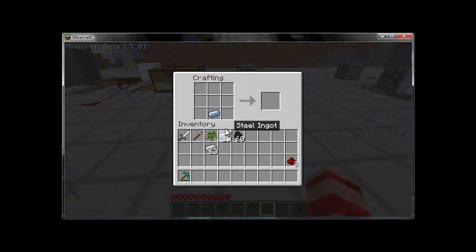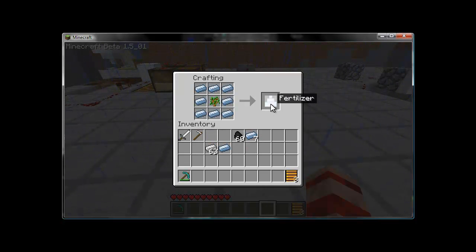Take one steel ingot and one piece of redstone, and you receive a conveyor belt block. Make a hollow circle on the crafting table and place the sapling in the center, and you receive the fertilizer. An iron hoe gives you the planter, and an iron sword gives you the harvester.